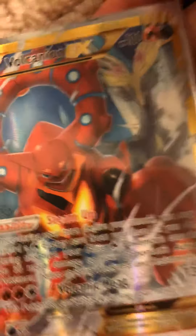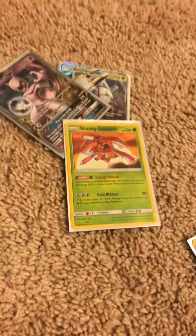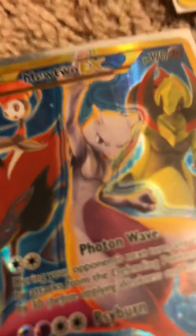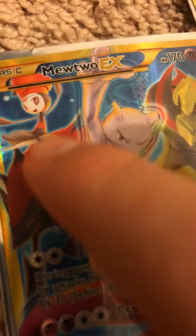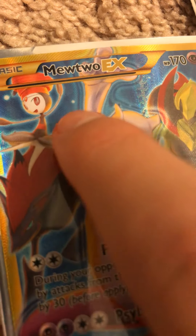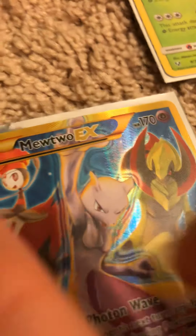Yeah, that's it. Then I got Gallade EX. It's regular. And then I pulled this card from a secret set — I'm not sure what the set's called, but it's a secret set. We got Mewtwo EX, Secret Rare. This is Secret Rare because of the card art, and I forgot what her name is in the background, but that's Mewtwo.